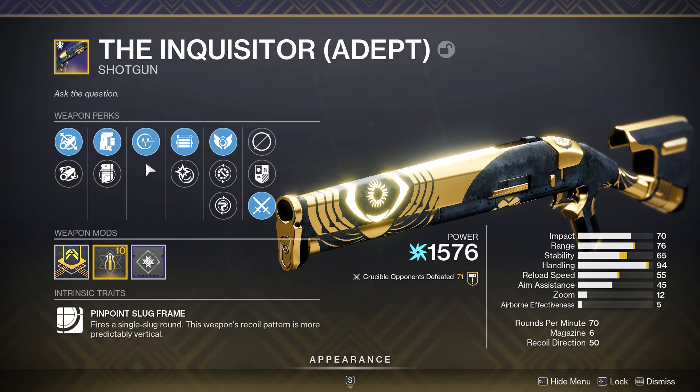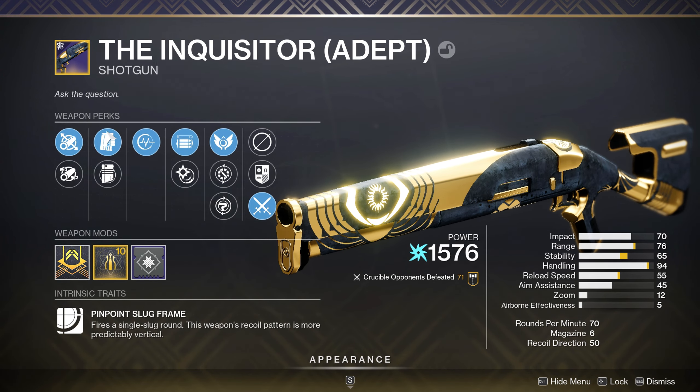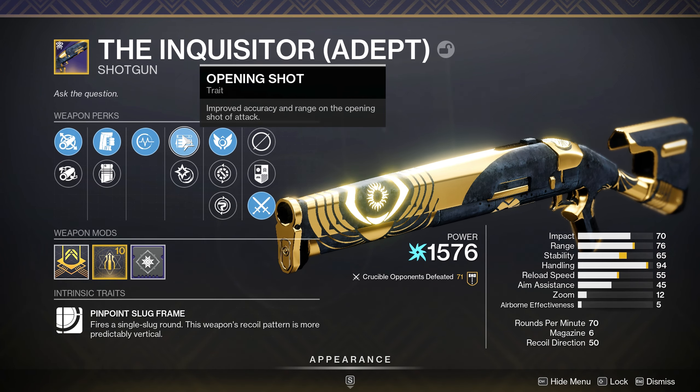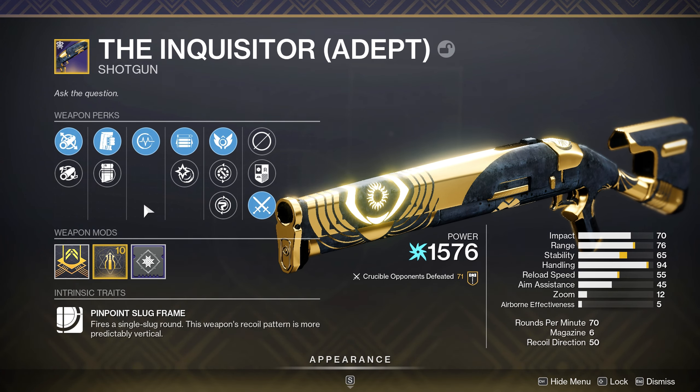The two main stats you're looking for on a slug shotgun are range and handling. As you can see, I have no range perks here besides Opening Shot, and I'm at 76 range. That 76 range plus the 25 range from Opening Shot is already going to put me at 100 range, so you need no range perks on this thing whatsoever for max range.